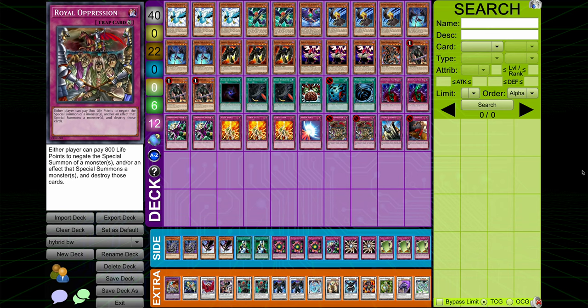We've reached the point in the series where we've got to go back and start playing alternative variations of decks we've already covered, which have some substantial differences. We're starting today with Hybrid Blackwings, which most people who play Blackwings and most who don't agree is probably worse than just pure Blackwing.